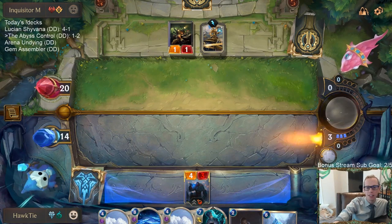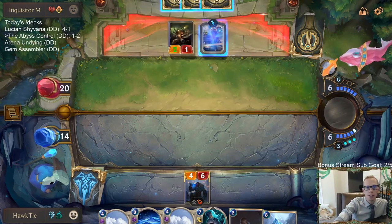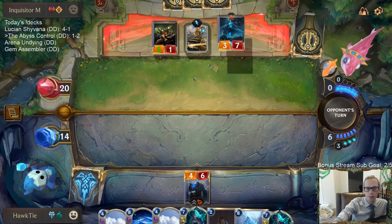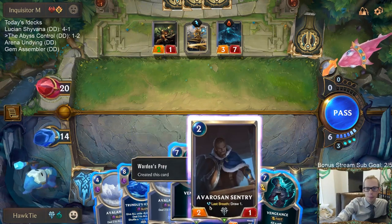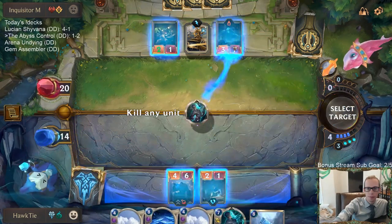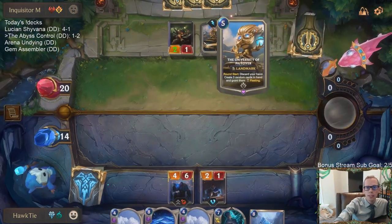The University of Piltover — such a great card. That's definitely a card that could beat us. The rest of their normal discard aggro I'm not really scared of. But University of Piltover getting three new cards every turn — yeah, they're just going to have random stuff that could be good. Definitely much scarier. We'll see if we draw our Crumble to take down the University — see if the University will crumble.